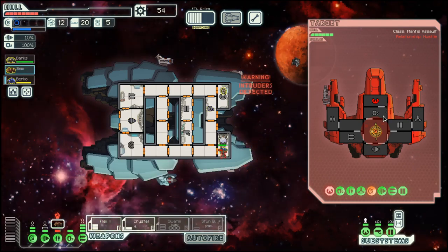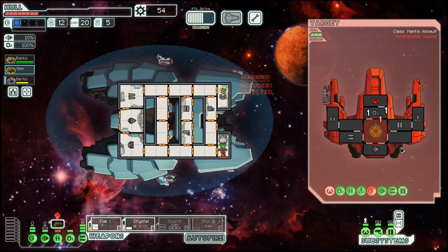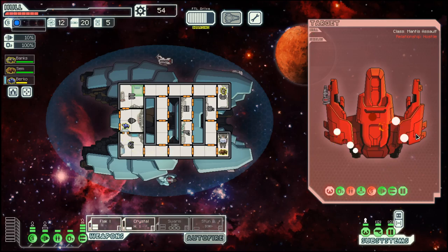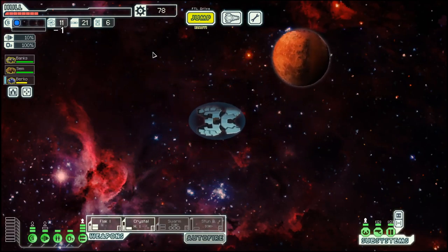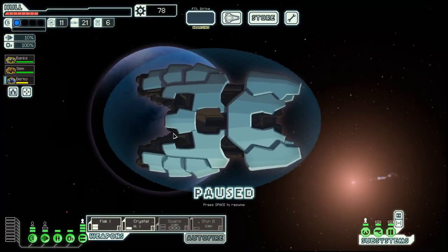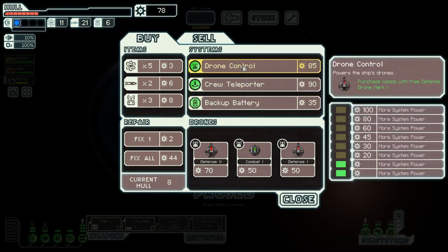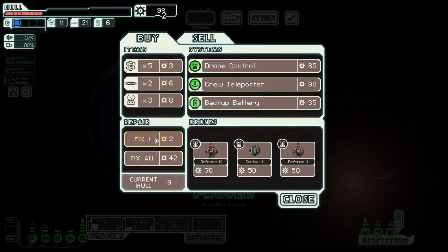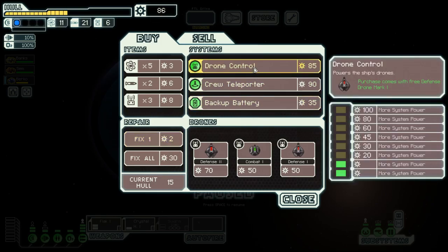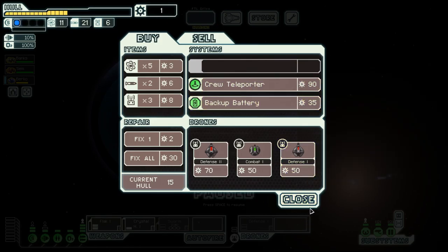We need the power here. And there you go — more scrap stored there, very nice. We can fix up our ship. They also have drone control, we can definitely sell this one. Then we need the repair. If we only buy this much we can afford drone control, which we will do.